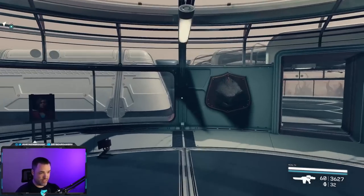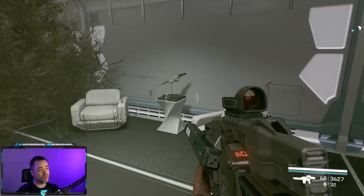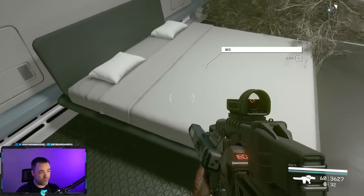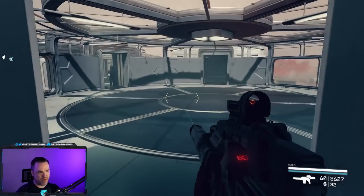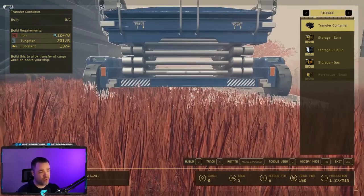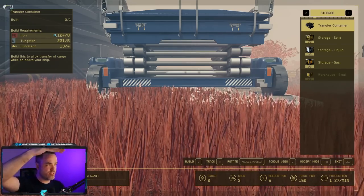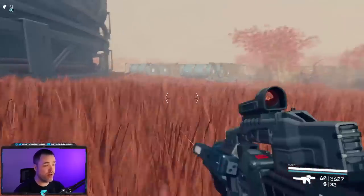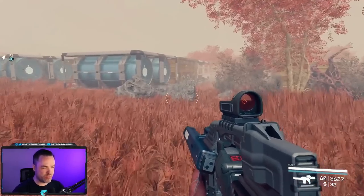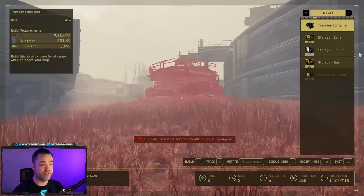You can also do decorations — life you've found on different planets, customizations, a place to sleep, and important objects you've collected. Having a transfer container near your landing pad allows you to transfer items from your ship's cargo hold to the container, and vice versa. Honestly, you can just go encumbered and walk up to your ship to unload if you're close enough, but the transfer container makes things more convenient.